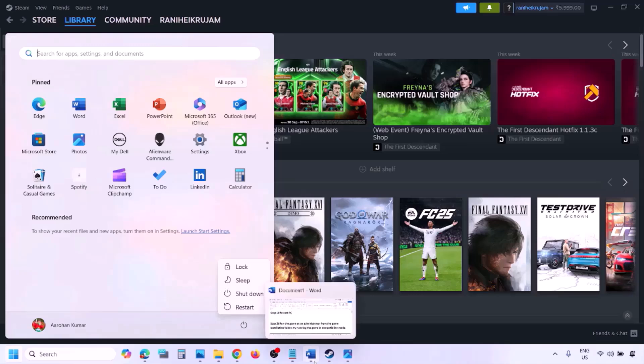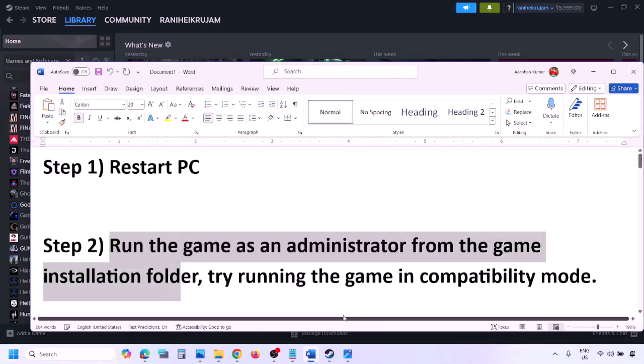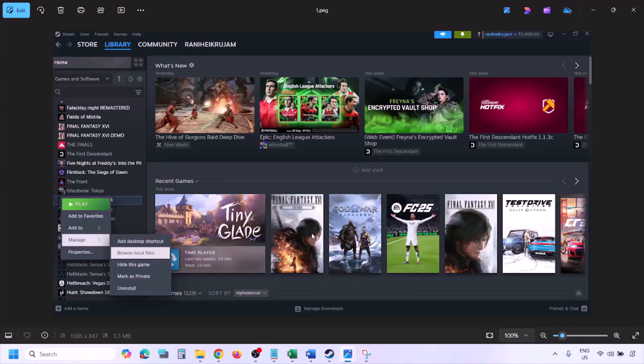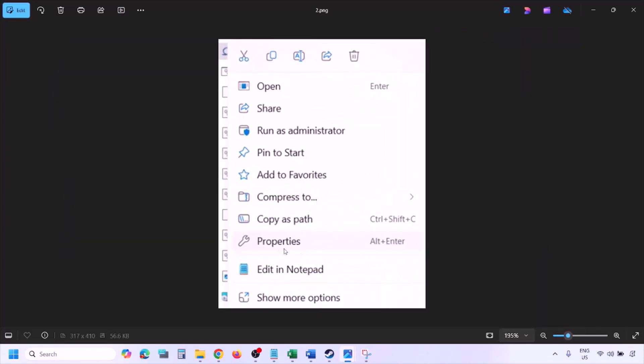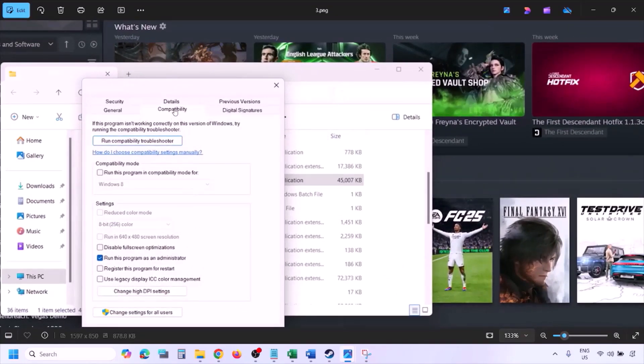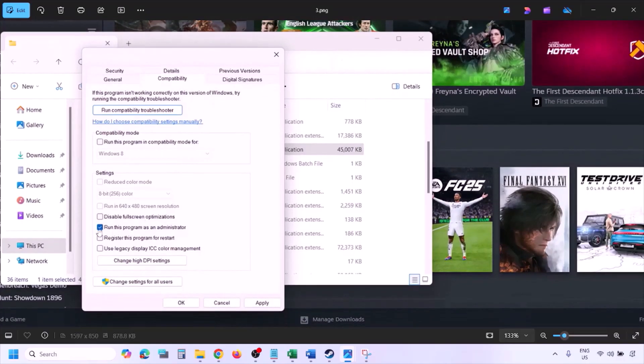The next step is to run the game as an administrator from the game installation folder. Go to Steam, go to Library, find the game in the list, right-click it, select Manage, then click Browse Local Files. Once in the game installation folder, right-click the game EXE file, select Properties, go to the Compatibility tab, and check the box which says 'Run this program as an administrator.' Hit Apply, then OK, and launch the game from the installation folder instead of from Steam.